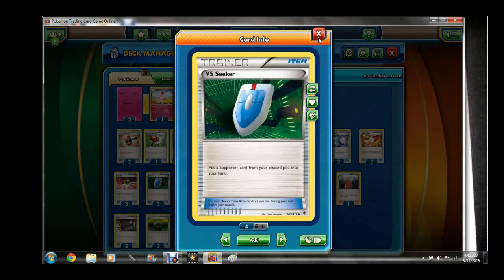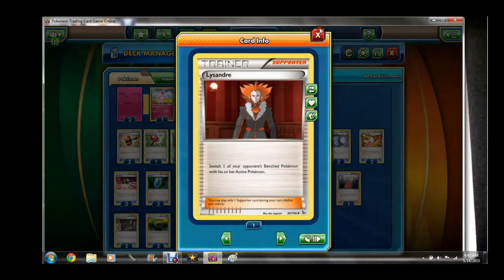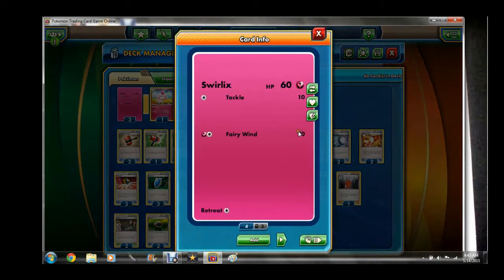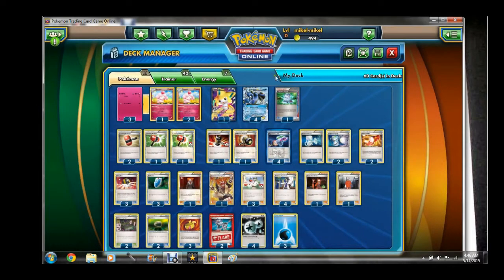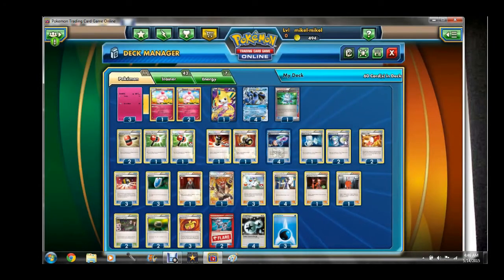We're going to run three VS Seeker just to get some supporters back, one Lysandre just in case you want to bring up something your opponent might have on the bench to stall a little more. We do have Swirlix in this deck — frozen city Keldeo and Swirlix. We do run Trump Card — this is going to get back all these annoying cards that basically just make your opponent hate you.